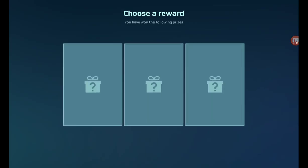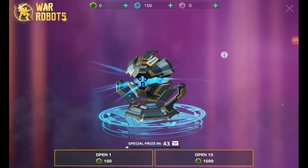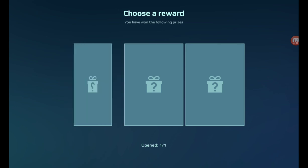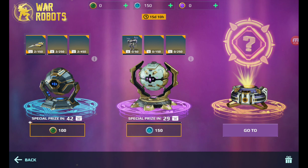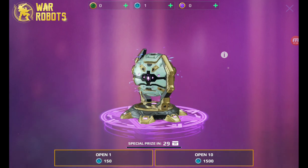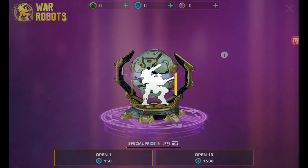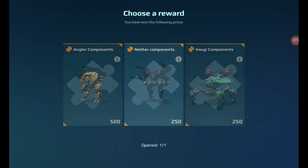They're adding new weapons every update, and then you got those people who always get them first day on the update. I'm gonna try and get those coins. Dang, I was about to pick the right one. I'll open this one here - just go for a random one. Nether components.